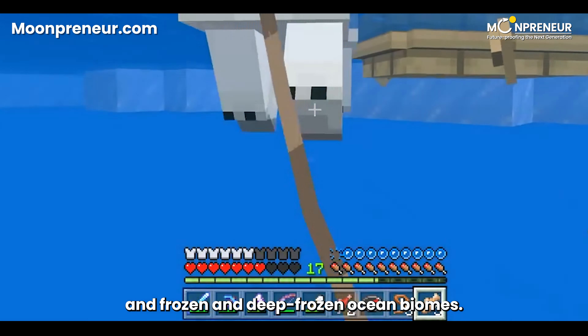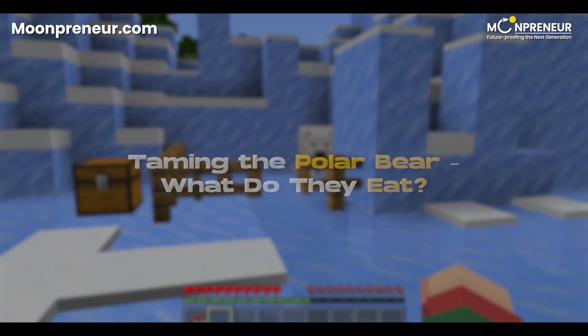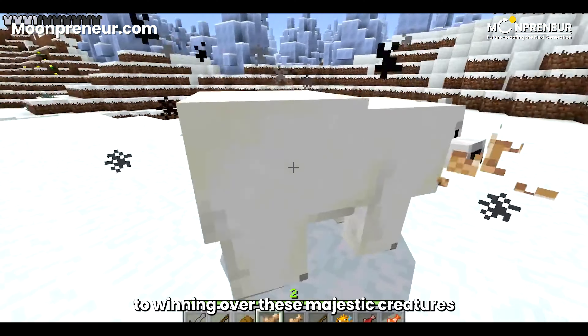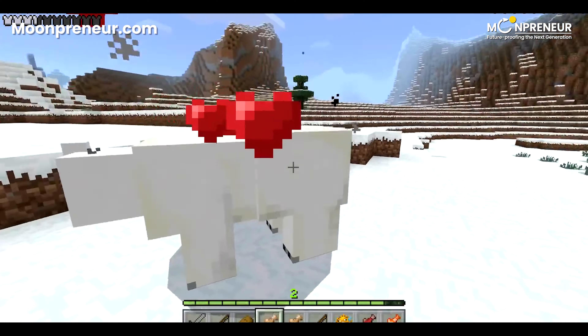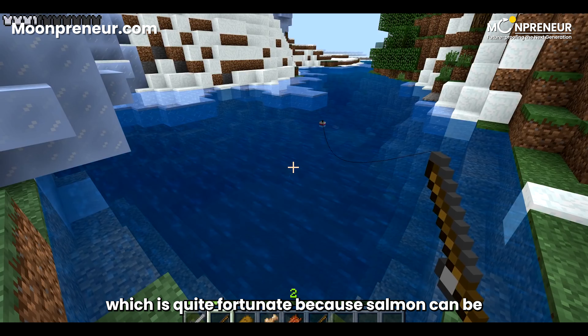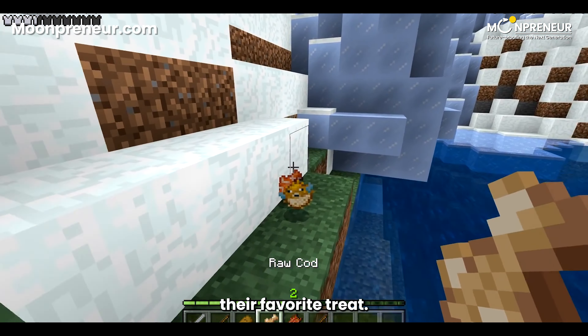Now that we understand why polar bears are a big deal, the next question is where can you find them in the game. These frosty fellows don't exactly enjoy basking in the sun — to spot them you'll need to venture into the coldest biomes, including the snowy tundra, snowy mountains, ice spikes, and frozen and deep frozen ocean biomes. They tend to roam on the surface and their white fur can make them nearly invisible amidst the snow. What's even more exciting is that they often travel in pairs, which can be a boon when it comes to taming them.